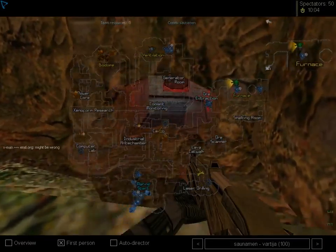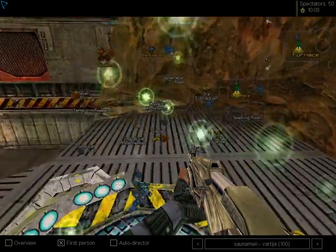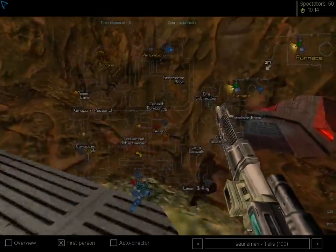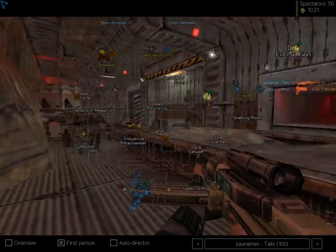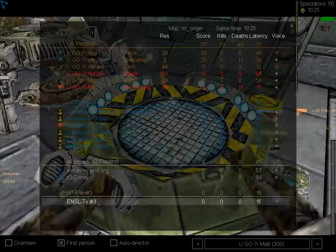Especially when marines keep harassing the cappers with laser drilling. It's a really long way back to the hive, and with motion tracking and the shotguns, those fades are going to have a hard time since there's no movement chamber nearby. We've got a fade working on the phase gate in ventilation at the moment — not quite sure how low it is.